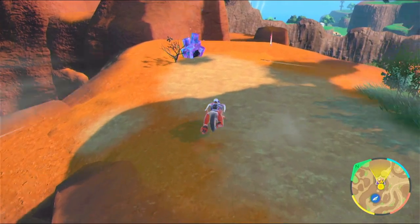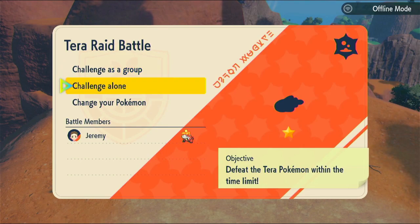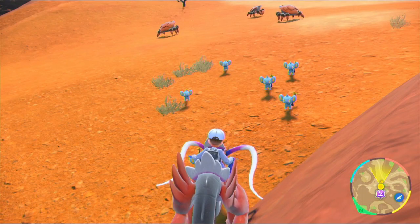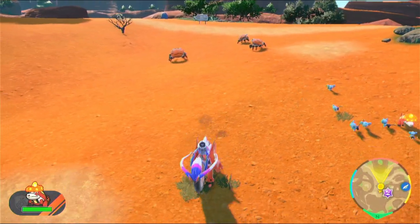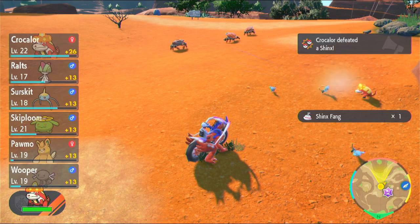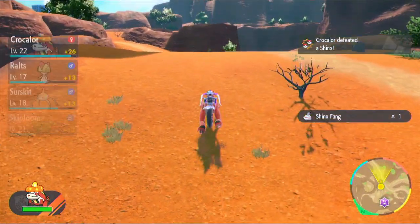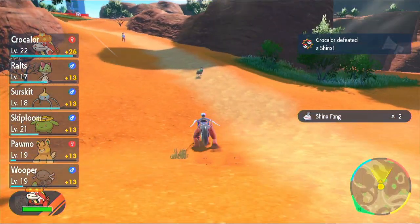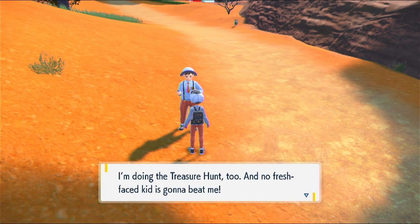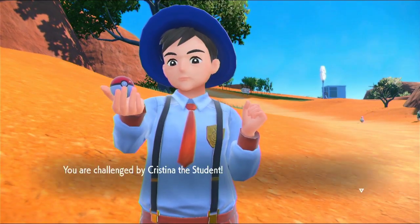There it is. Let's see what this is — it's a poison type something. I think it's something we've already fought before, possibly based on the shape, so I'm just gonna leave that. Back on the road, let's fight another trainer. The treasure hunt is so much fun — I'm doing the treasure hunt too, and no fresh-faced kid is gonna beat me. Your face is fresh — Christina the student.